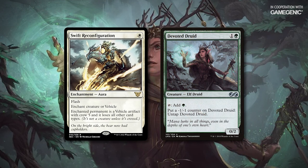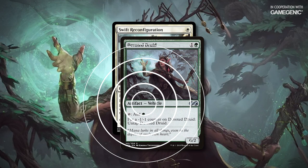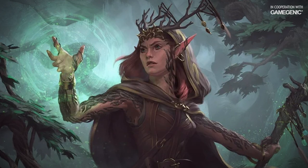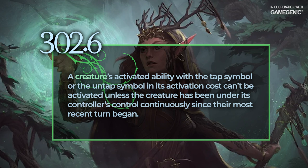If I've got Devoted Druid in play, I can cast Swift Reconfiguration on it to turn it into a non-creature artifact. As long as I avoid crewing it, I can activate the druid's second ability as many times as I want. This is because uncrewed vehicles don't actually have a power or toughness, so the minus one minus one counters can pile up without the druid dying. Not only that, but turning a creature into a non-creature artifact even sidesteps summoning sickness — normally I wouldn't be able to tap the druid to add mana the turn it comes into play, but non-creature artifacts aren't bound by that rule.